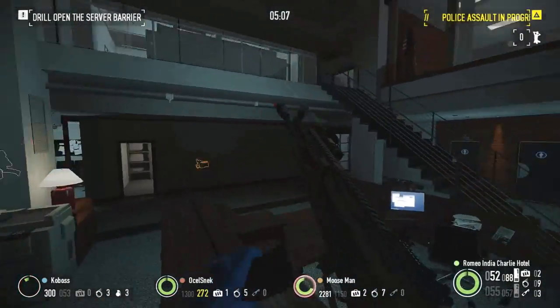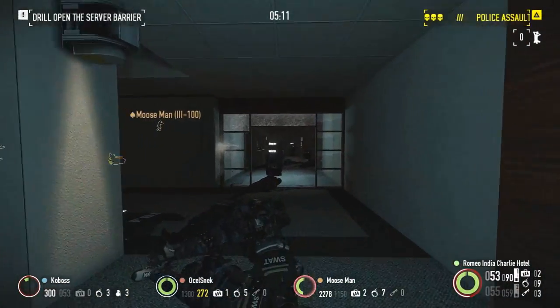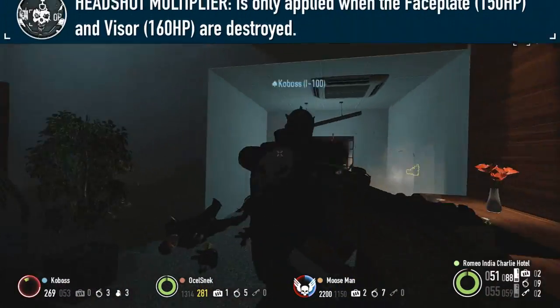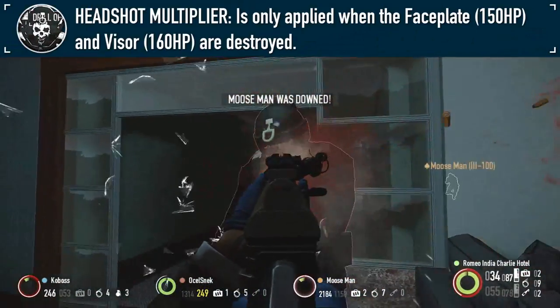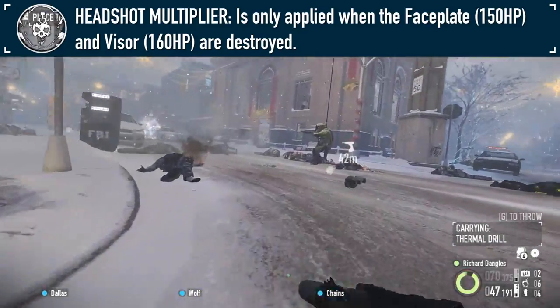First of all, Bulldozers do not receive headshot damage normally, with their headshot multiplier only being applied after both the faceplate and visor have been destroyed. Regardless of difficulty, the metal faceplate will have 150 health and the face shield or visor will have 160 health, making them relatively easy to destroy.